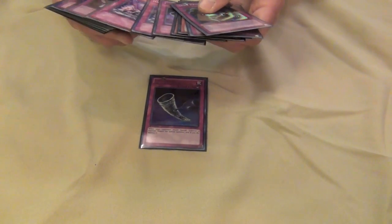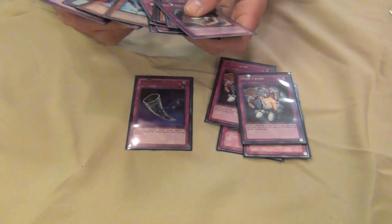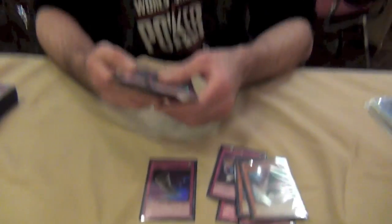I faced 3 Fire Fists, so I was bringing in Overworked, Mind Crush, and D.D. Crow pretty much every match. And then I faced 2 Bujins, so I was using Light Imprisoning Mirror, Dimensional Fissure, and Macro Cosmos — that was a lot as well.